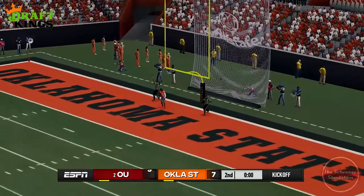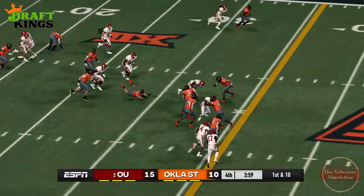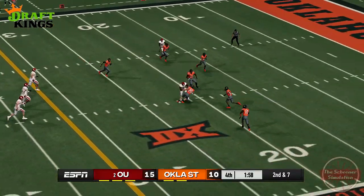Their strategy would change coming out of the locker room, and the run game came out swinging. This helped progress down the field, and the frantic football flinging would continue with some success, but a determined Cowboys D-line ensured that the end zone remained untouched.